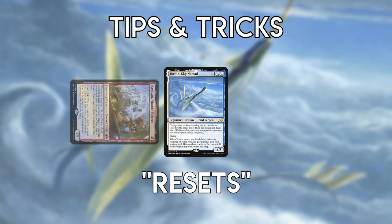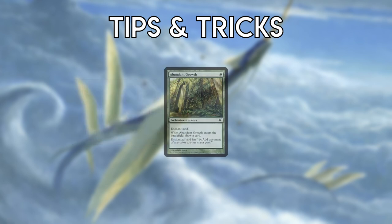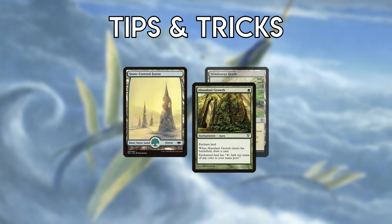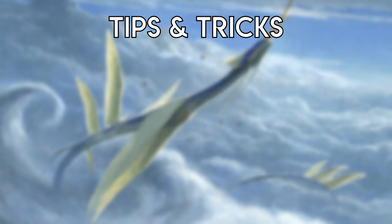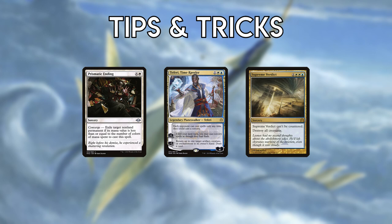Yorion resets a dashed Ragavan, meaning you won't have to bounce it at end of turn. Abundant Growth should generally be attached to a basic land to give you more color-fixing options and to get around Blood Moon. You can also attach it to a fetchland if you don't want to lose life. And lastly, Teferi's plus ability lets you cast Prismatic Ending and Supreme Verdict at instant speed.